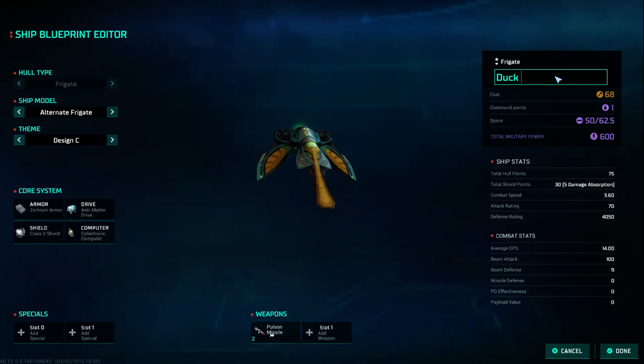This is not going to be the duck — it's going to be the Goose. Alright, we don't have much choice on looks, but we can be blue. We have anti-matter drive, Zortium armor, Class 5 shields, Cybernetic computer, and Electronic computer.